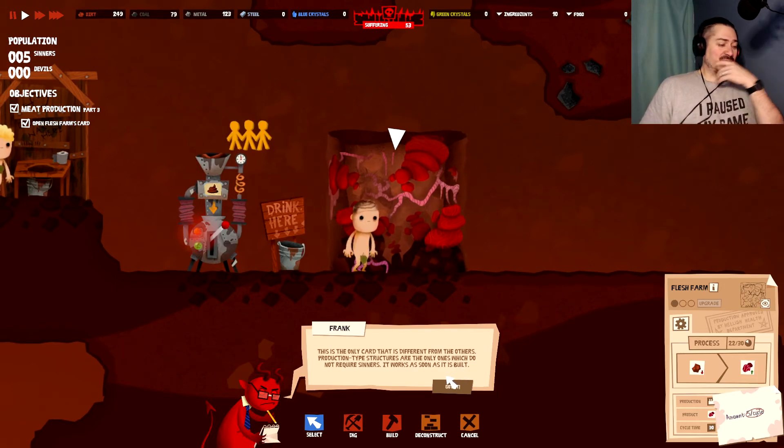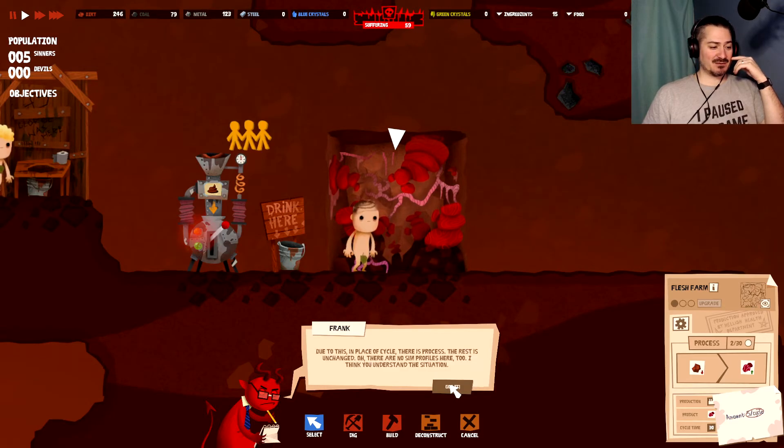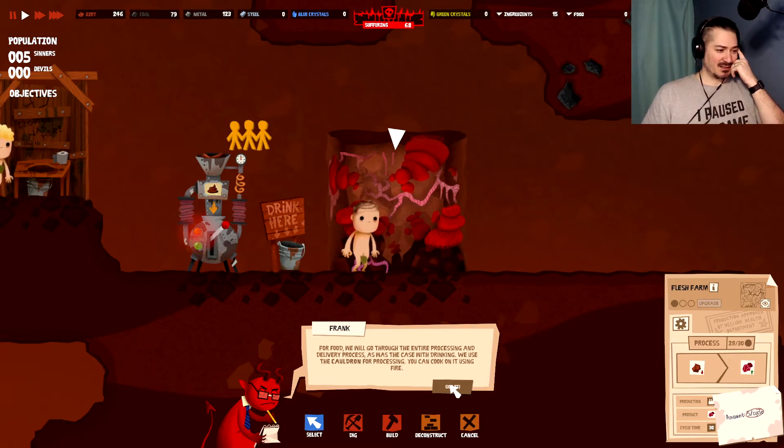It looks absolutely horrifying. The only card that differs from others — production types are the only ones which do not require sinners. It works as soon as it's built. The process shows what the structure uses and produces — in this case, dirt and meat. Wait, they take dirt and turn it into meat? We'll go through the entire processing and delivery process, just as we did with drinking. We use the cauldron for processing — you can cook on it using fire. Go grab the resources needed and build the cauldron.